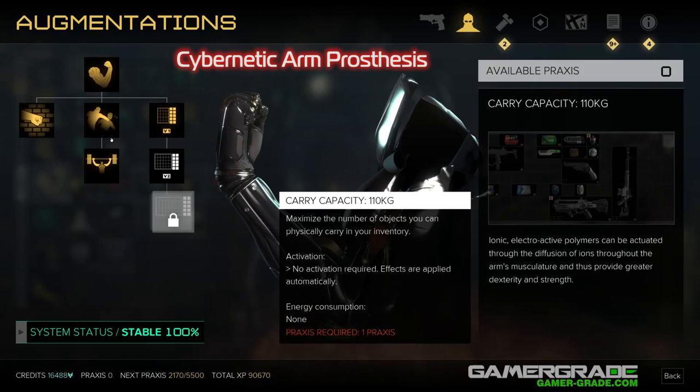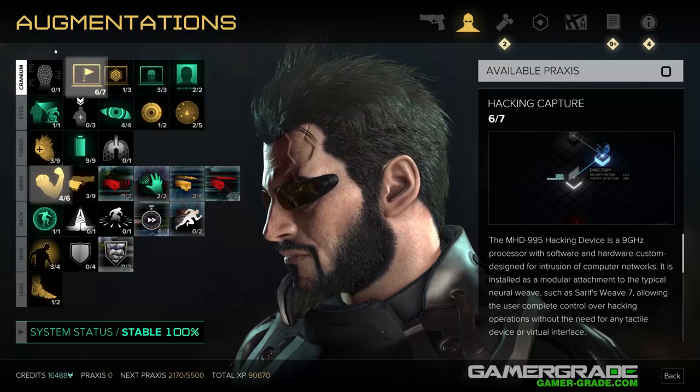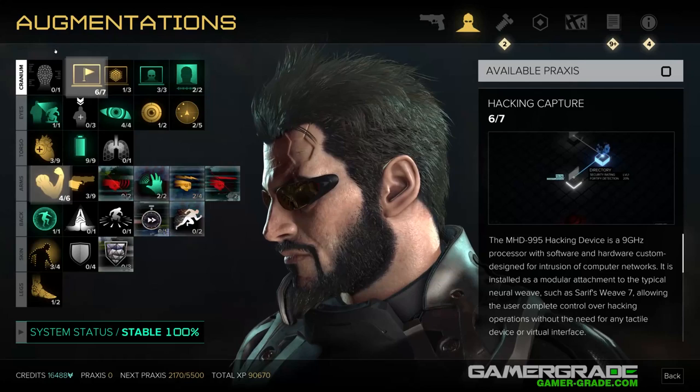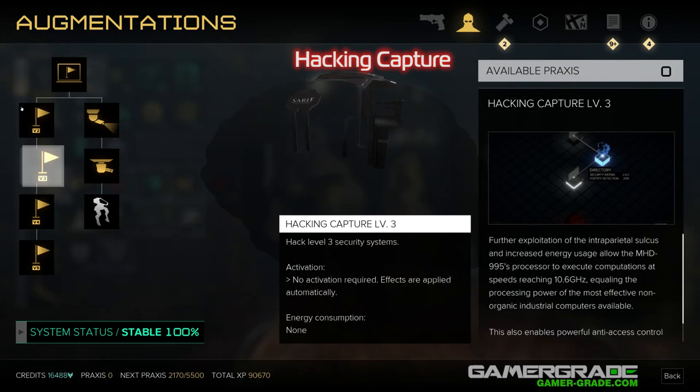Next we have the Hack and Capture Augmentation. Being able to breach level 2 or 3 electronic systems is a bonus for additional XP, so a few praxis spent here is good. Hack and Capture levels 4 and 5 will not be required for a combat focused player since these systems are much harder to crack without additional augmentations. Instead, make sure to carry around a few multi-tools for instant access to valuable high level systems like safes, restocking at shops if needs be.